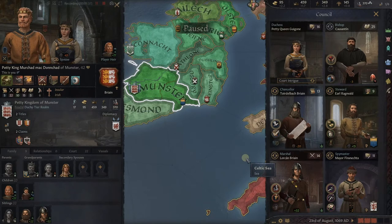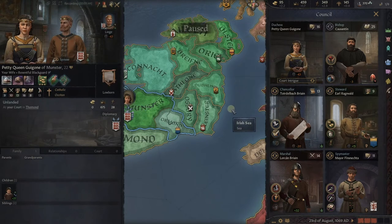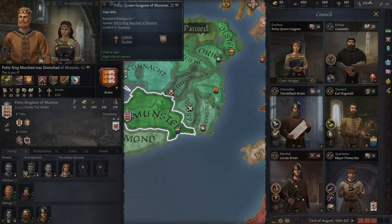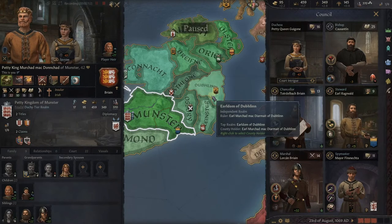Before we get into each one of those, let's talk about the wild card sixth counselor, and that will always be your primary spouse. Our primary spouse is Petty Queen Gwagon. She's shown up here, and you see down here secondary spouses. None of these women would be our counselor — it's always going to be our primary spouse. She is treated differently than the other five counselors.